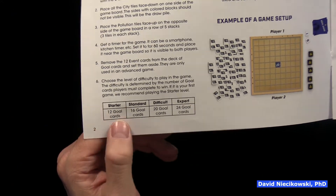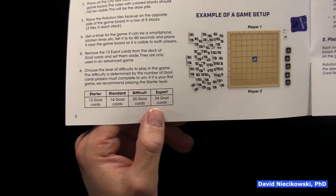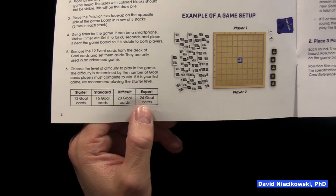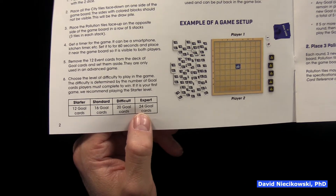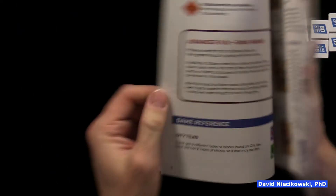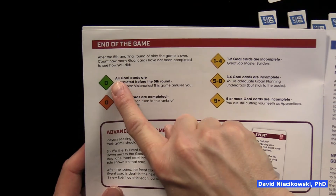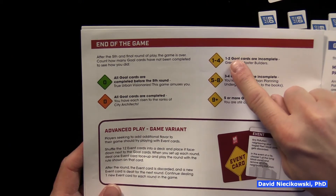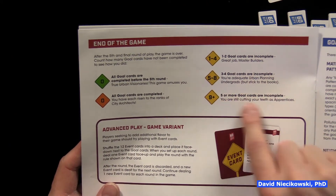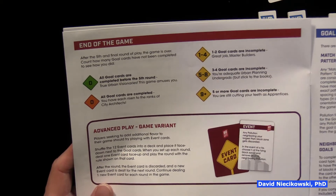We played the starter setting here — 12 gold cards, then 16, 20, and 24. And by the way, in the last turn, if there were 10 that you didn't finish, you see all the goals at once and try to complete all 10, which is probably very difficult — really confusing, I would think. It has a ranking here: if you're able to complete it before the fifth turn, you can get the green. This is where we were last time, and the first time we played we got here. If you do really bad or you're playing with too many goals, you'll get that ranking.